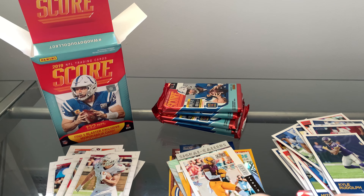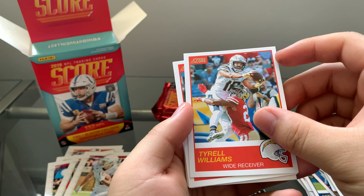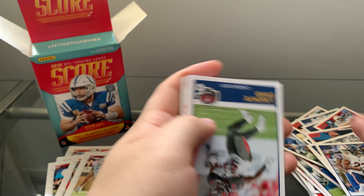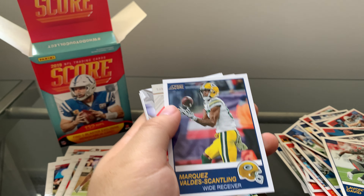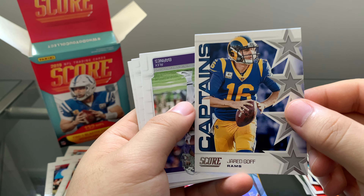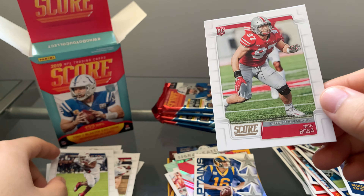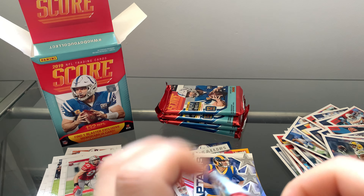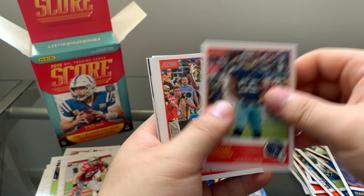The rookie cards definitely look a lot better than just the base cards in my opinion. Tyra Williams, CJ Uzomah, AJ Green, Cole Beasley, Kyle Fuller, Levonte David, Marquise Goodwin, Scantland. Patrick Mahomes — we actually got this one last time as well — and Jared Goff. I think we got him too. The rookies: Alex Barnes, Devin Singletary, and Nick Bosa. I don't think the rookies have duplicates like the parallels and base do, so hopefully let's not get any dupes — but oh, this is a dupe as I say that.